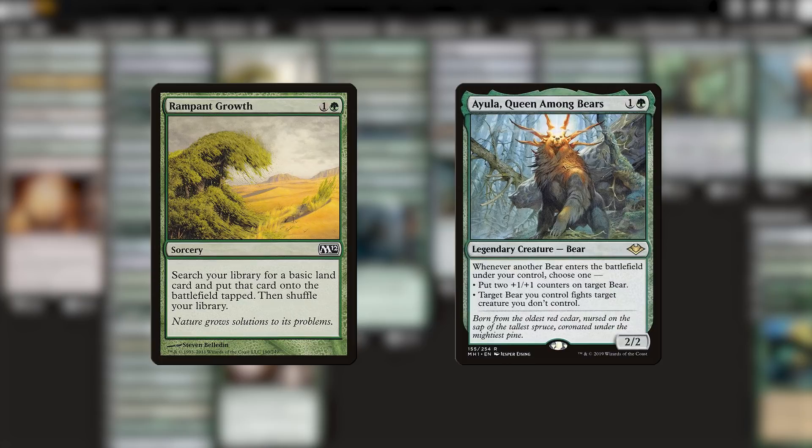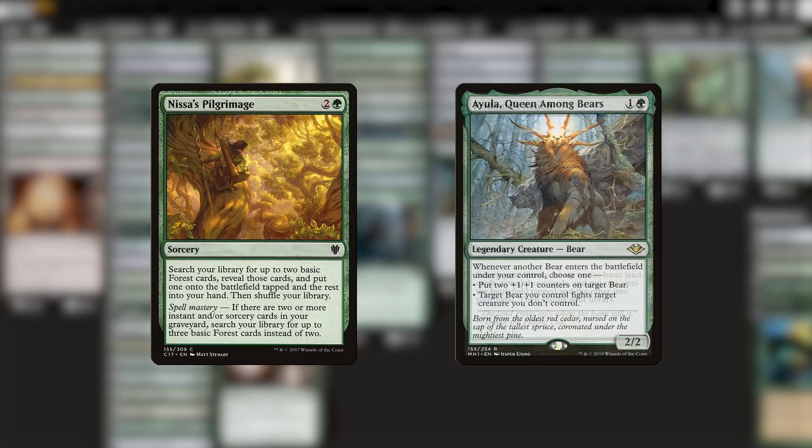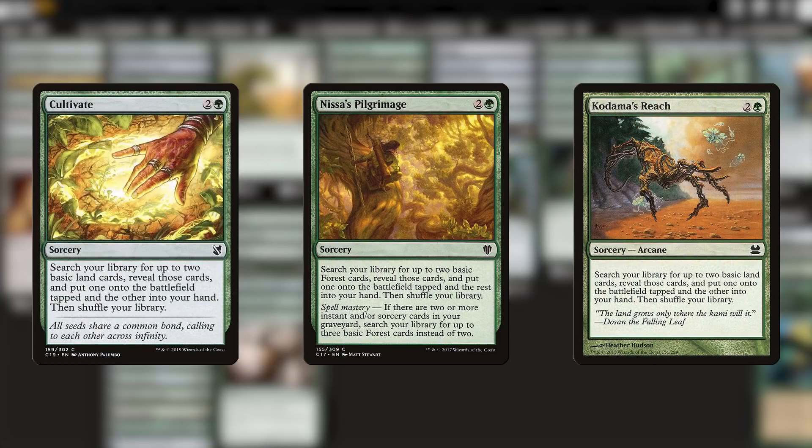Our commander's a two drop — Ayula is basically always our turn two play, so I'd like our mana acceleration to fit with that a little more smoothly. What I'm going to do is exchange the Rampant Growth for a card that should be in more mono green decks, period: Nissa's Pilgrimage. It's basically Kodama's Reach and Cultivate but only for forests, and it even has a chance to do more than the other two sometimes. This is a better card for mono green decks, yet it's routinely overlooked. Cultivate shows up in 60% of Ayula decks, but Nissa's Pilgrimage only shows up in 22%. That doesn't seem right.